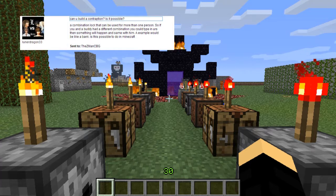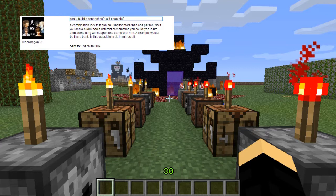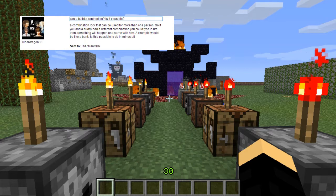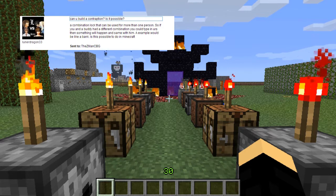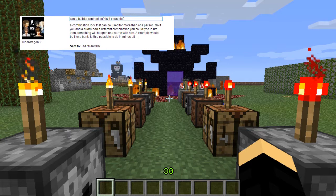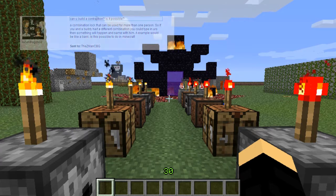So I got a message from this guy, LunarDragon33. He was asking me if it was at all possible to make another sort of combination lock, so that it could be used for multiple people with multiple combinations — kind of like my other combination locks, except a lot easier to set combinations and support lots of them. One example he gave was a bank, which I liked.